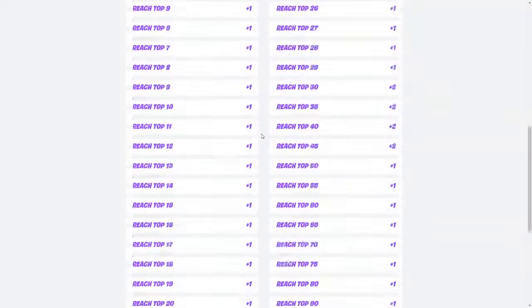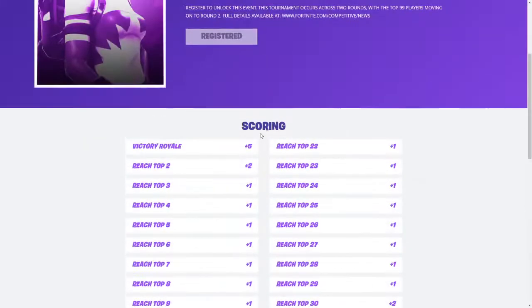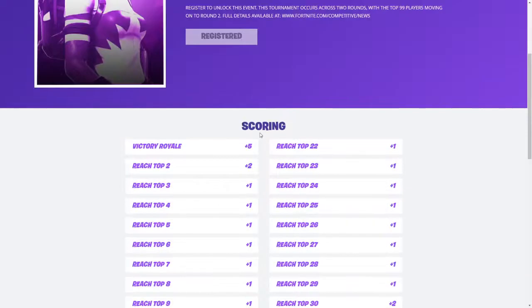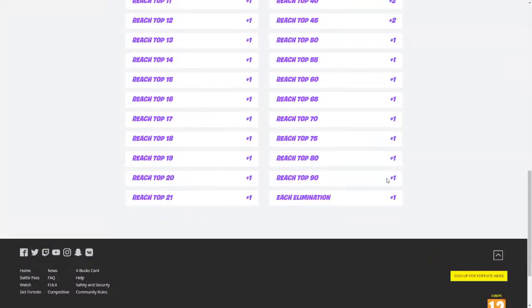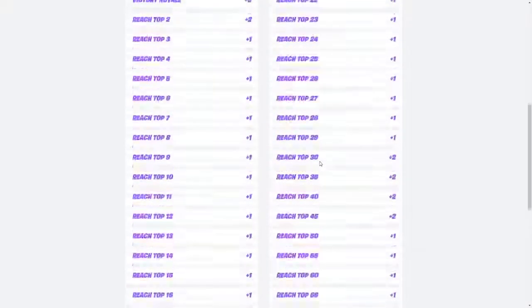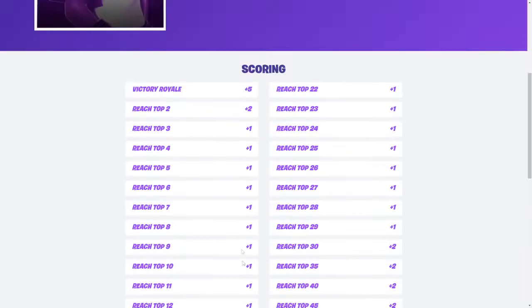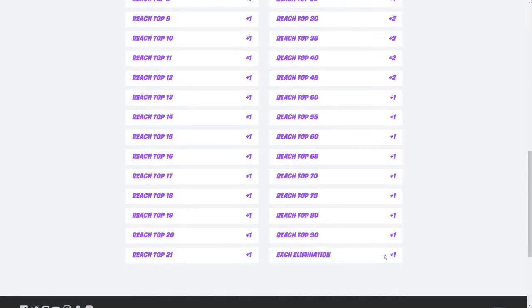Here are the points scoring — this is actually one of the most stats-heavy points scoring systems in all of Fortnite, I'm pretty sure. Placement starts at top 90, then goes 80, 75, 60, 55, 50, 45, and just keeps going all the way down to 1 point. Every placement is 1 point, except top 2 which is 2 point placement, and a victory royale which is 5 point placement. Also, each elimination is 1 point.